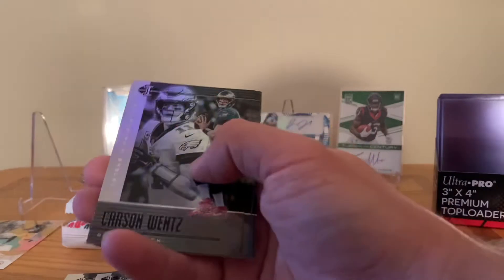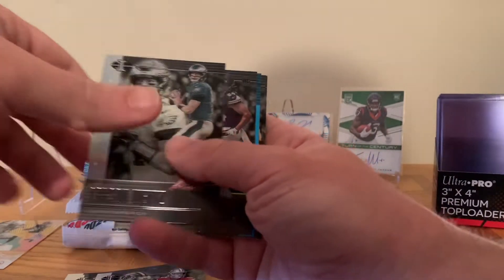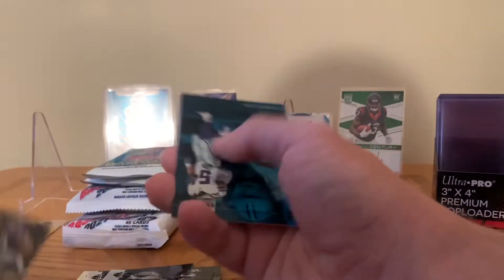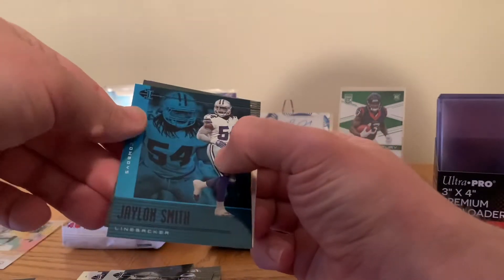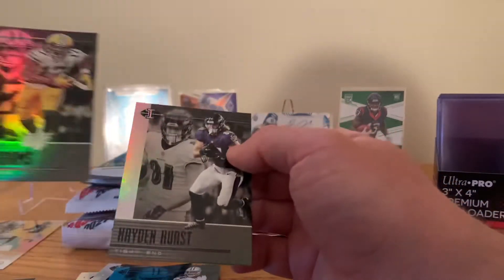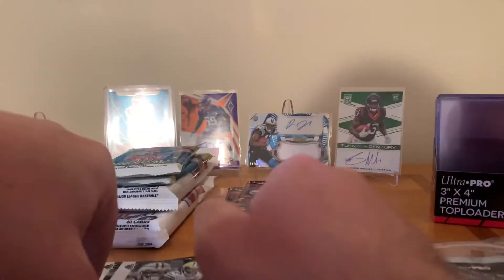The Red Sox stink but we're still gonna watch them. A Carson Wentz, Irv Smith Jr. rookie card, a blue Jalen Smith, Devontae Adams, and a Hayden Hurst. I kind of like the blue one so we're gonna put that to the side.